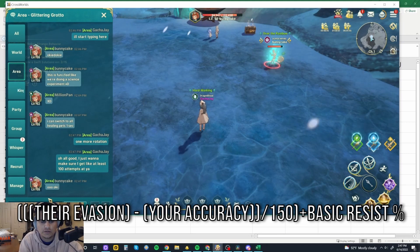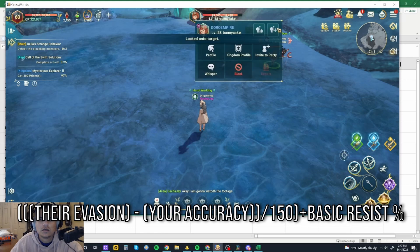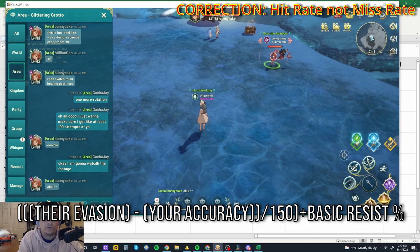If the difference is between 1000 and 2000, it's the exact same formula — you just replace the 300 with 150, and you have the miss rate. It keeps scaling down through each tier until it becomes nearly impossible to hit the person.